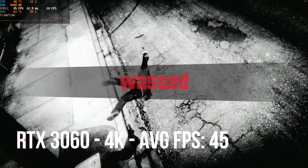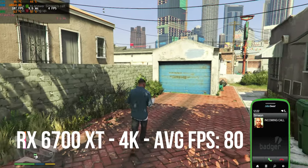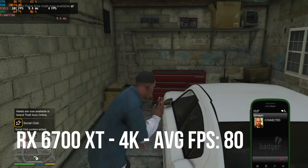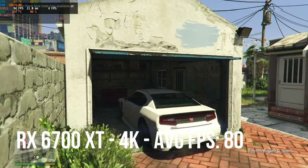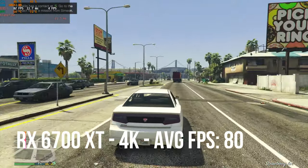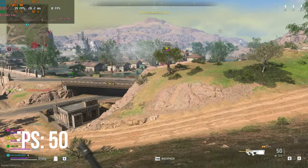Comparing that to how the RX 6700 XT performs in GTA 5 — you're getting much better performance. The average fps was running around about 80, running exactly the same scenes between the two graphics cards. Overall, smooth frame times, no judders, and you're going to get excellent performance playing GTA 5.